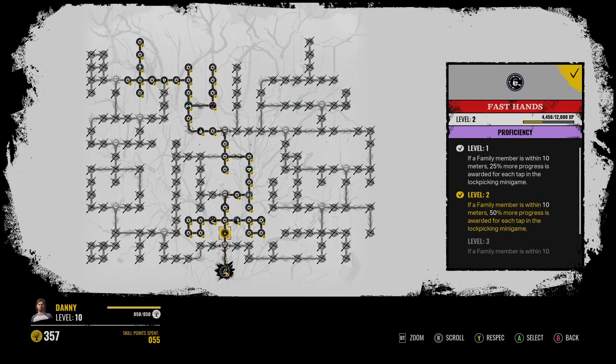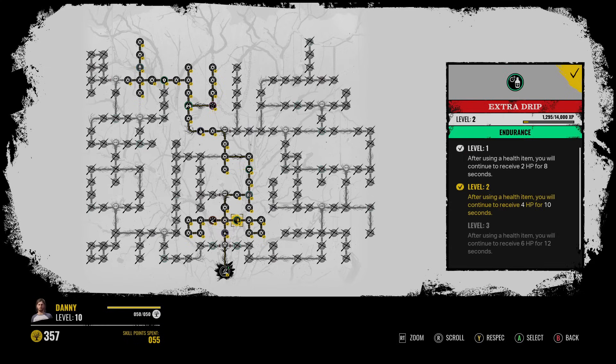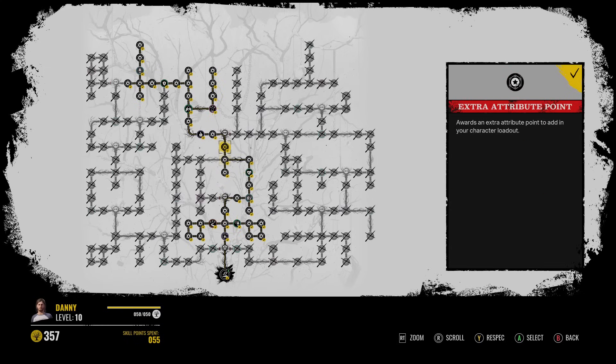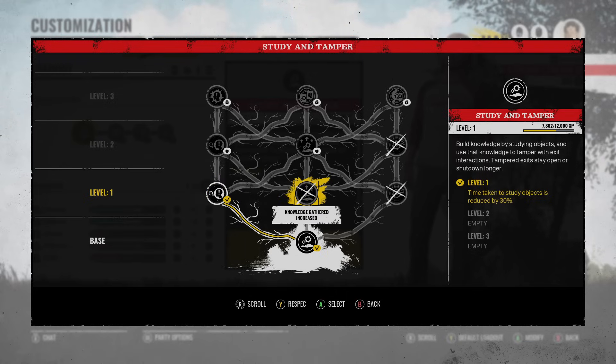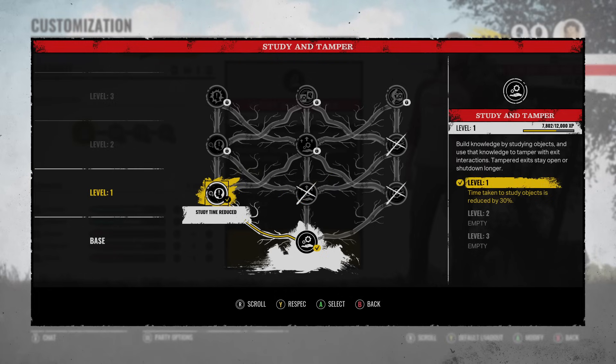Here is the skill tree. What you want to do is go straight up, then get the Fast Hands perk right there. Extra Drip and Choose Flight are both random perks, so just keep respeccing until you get the perks you want. For my Study and Tamper ability, I only have level 1 unlocked. I've usually been rocking Knowledge Gathered Increase, which increases knowledge gained by 30% every time you inspect an item. But just for this game I'm going to go with Study Time Reduce, which reduces the time taken to study objects by 30%.